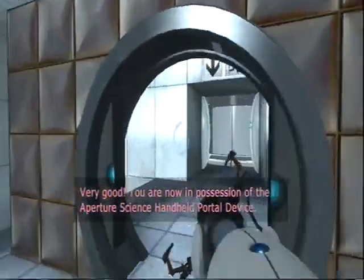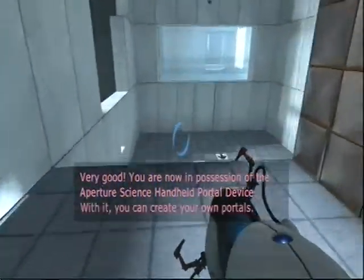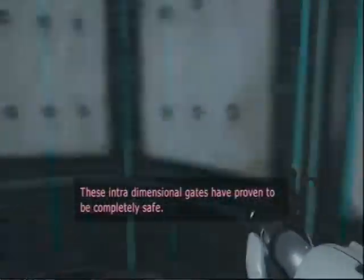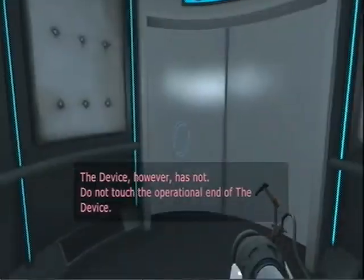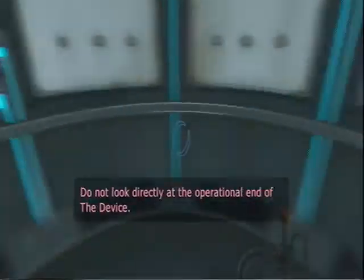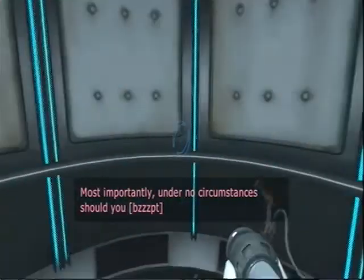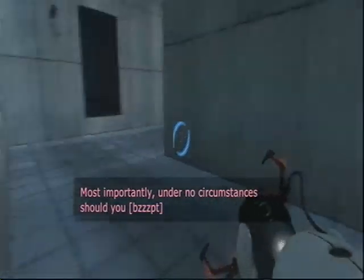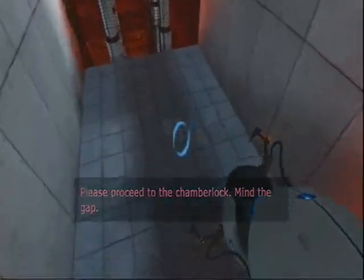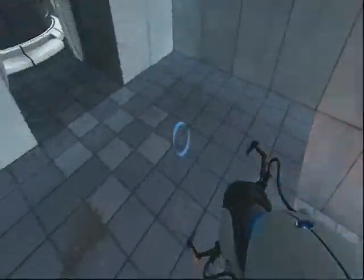Very good. You are now in possession of the Aperture Science device. With it, you can create your own portals. These interdimensional gates have proven to be completely safe. The device, however, has not. Do not touch the operational end of the device. Do not look directly at the operational end of the device. Do not submerge the device in liquid, even partially. GLaDOS is — I guess you could say — broken, in a way. She kind of breaks down when she tries to give you little hints, because that's her programming.